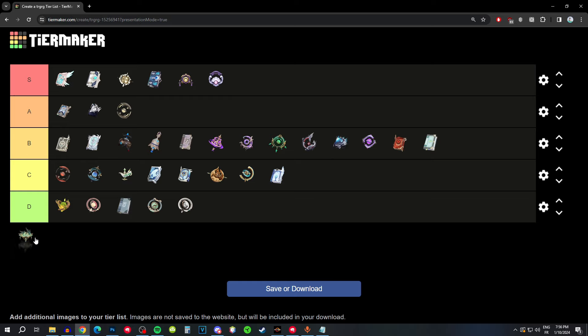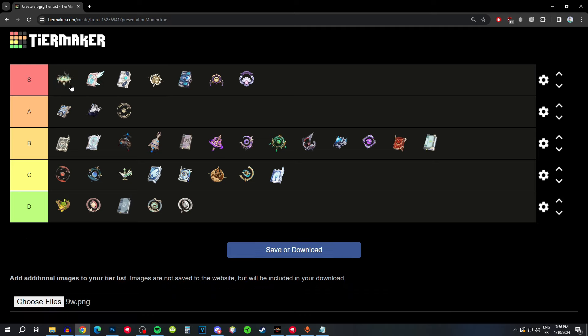Finally, her signature weapon has the highest base attack in the game — only one or two other weapons share that base attack — plus a small attack substat. The passive buffs the rest of your party's plunging attack damage bonus and helps with energy when you do plunging attacks. It's just energy, damage bonus, and a huge attack — everything she needs. Best in slot, S tier. It's literally made for Xianyun: you have to plunge to get the bonus. At this point they might as well put character images on weapons like they do in Honkai.